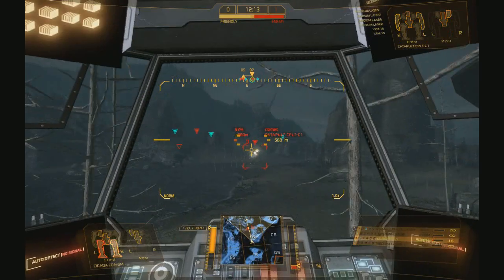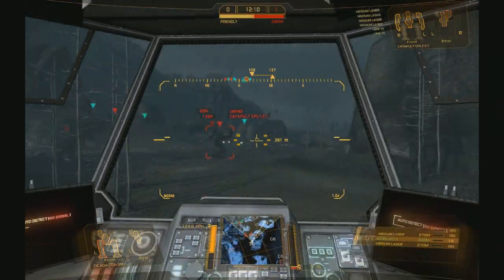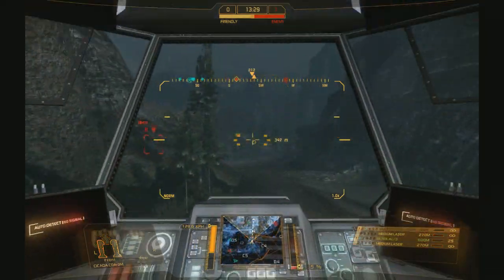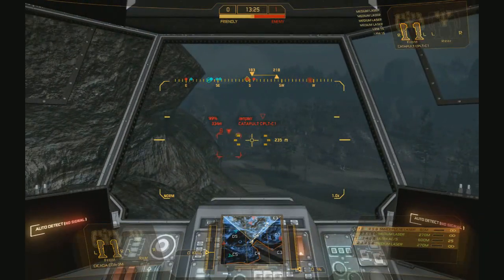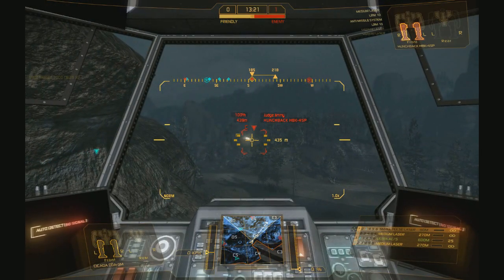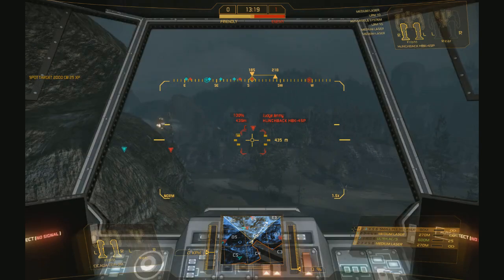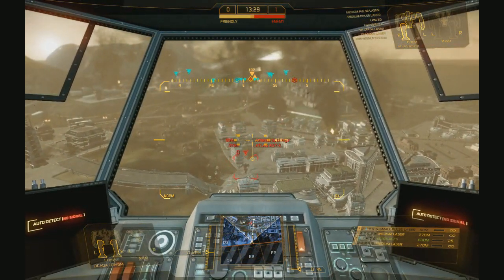But that's not the case with this loadout, because the Ultra AC5 is hard to hit with while moving. Instead, if you want to be of use to your team, your strategy will be to look for the enemy and try to work as a spotter for LRM-carrying friends. You should use your speed to preferably get behind them out of sight, or by circling your target.